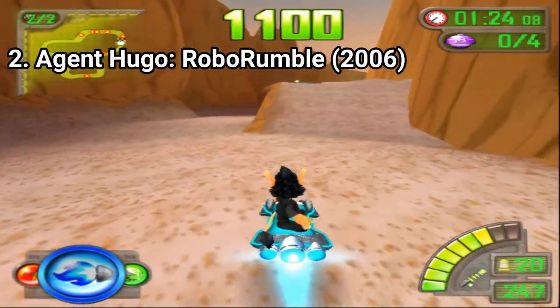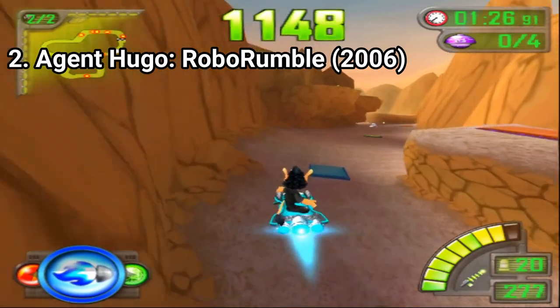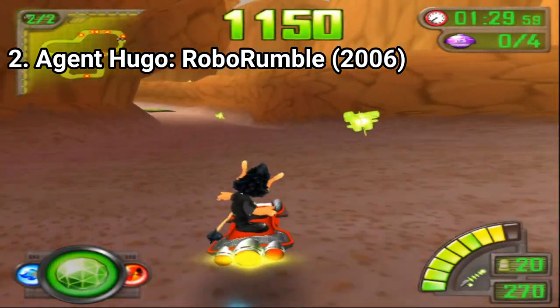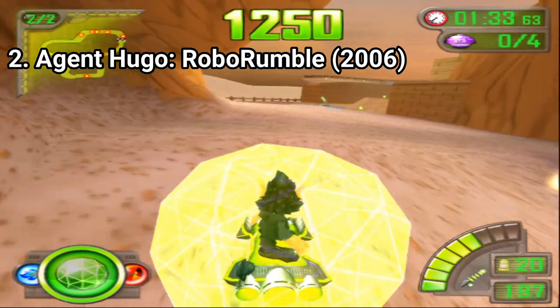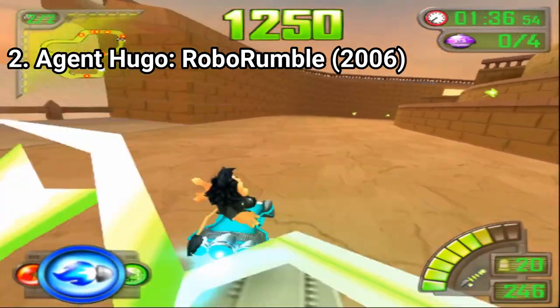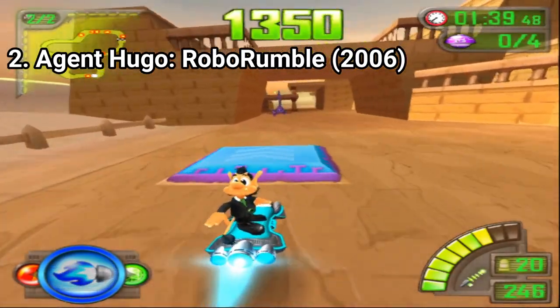Agent Hugo Robo Rumble is another kids game. It features three areas: Egypt, the city sewers, and space. In each location you have three tasks to fulfill — one is a point collect, another is bumping into robots on the track to destroy them, and the other is a time attack. For each task you have a different track.